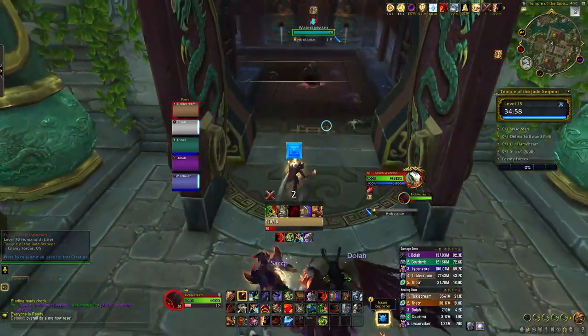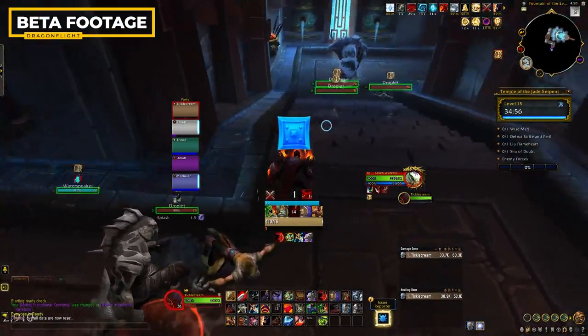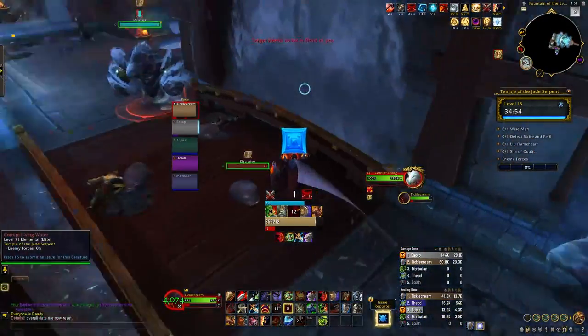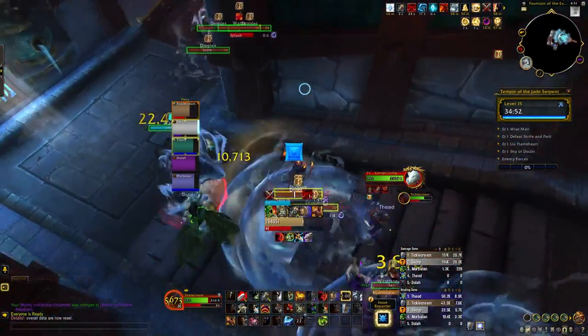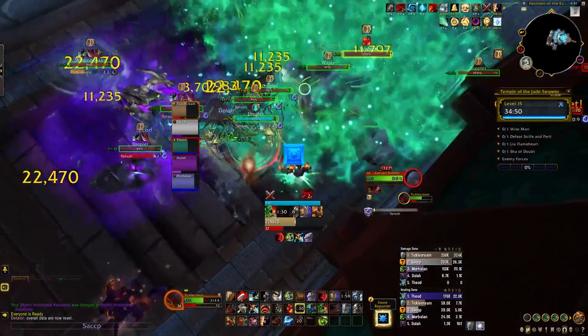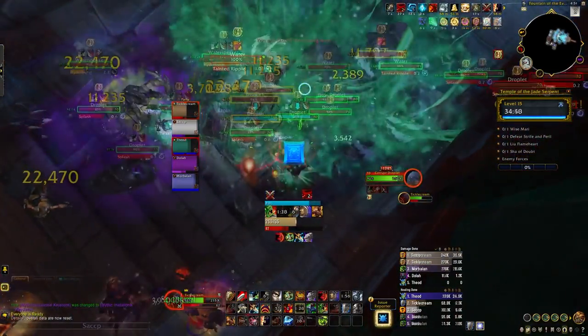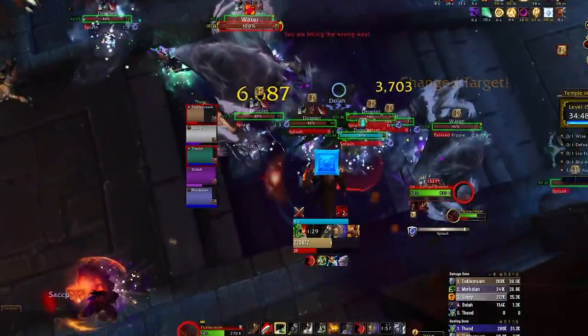The first mobs you're going to run into in this instance are the Fallen Water Speakers and the Corrupt Droplets. The Droplets are non-elite mobs that will deal consistent damage to your group, but really shouldn't be anything to worry about unless you're pulling multiple packs together. The Fallen Water Speakers have two casts. First they'll cast Hydrolance, which is just going to deal frost damage to a party member - most likely your tank - just kick this whenever possible. You'll definitely want to save an interrupt for the Tidal Burst cast, which will hit your group with a massive burst of damage that can be lethal when paired with other mechanics within the pull.